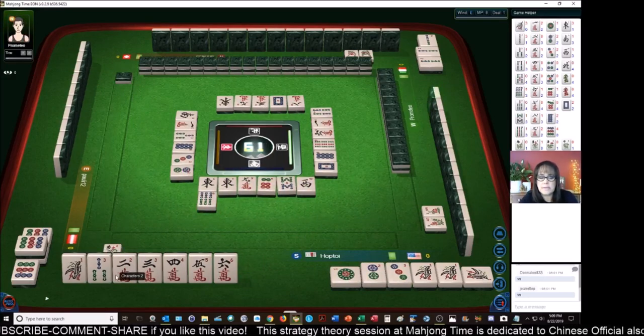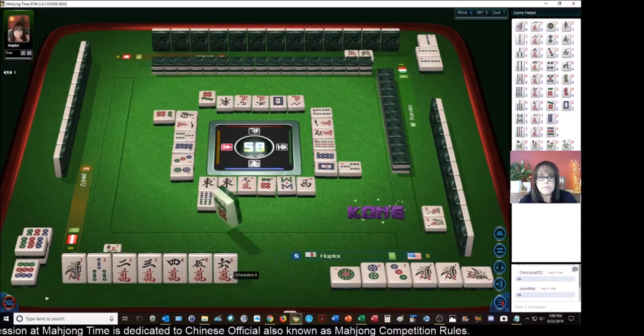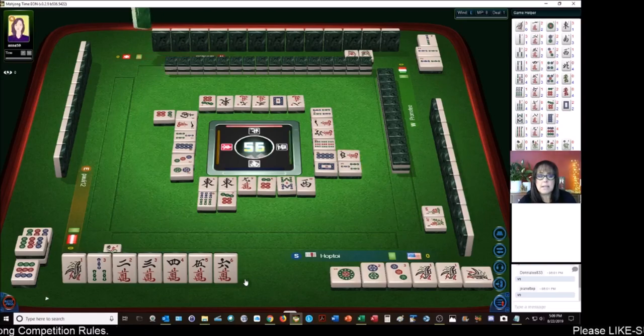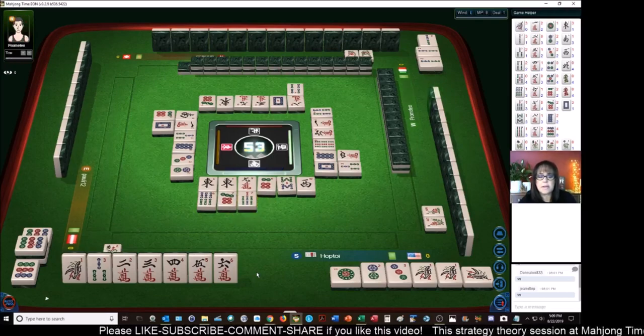We need a one-two-three in bamboos and a one-two-three in cracks, and then we're going to need a pair. Four blocks and a pair — the blocks can be three in a sequence or three of a kind. There's a four, a six out now, white dragon, seven bamboos. One thing I was just thinking — we discarded the nine-crack.